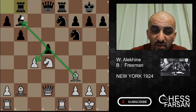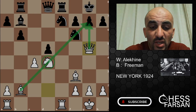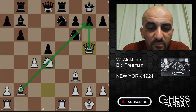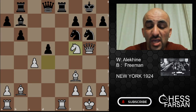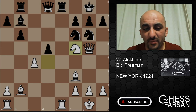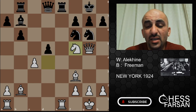Alekhine plays Queen g5, not really caring about the opponent's c4 at all, saying to Freeman: be careful, there is an attack with the queen and bishop coming this way. Freeman plays knight g6, blocking the attack. Alekhine brings another knight into the attack. I was asking myself: is this guy really playing blindfold chess? No mistakes, doesn't miss anything — this is just really crazy.